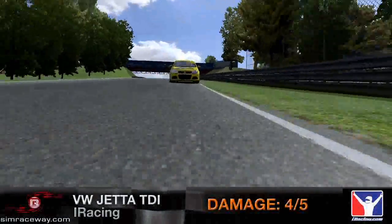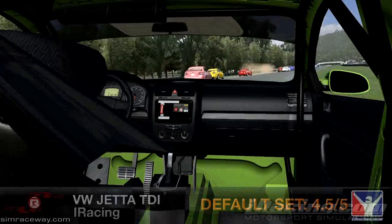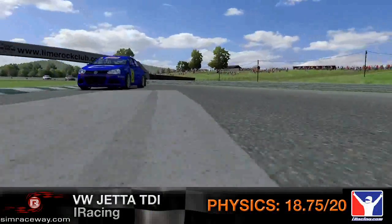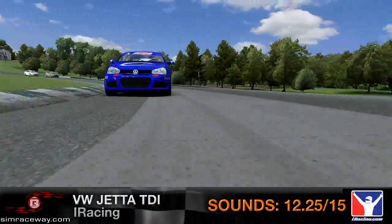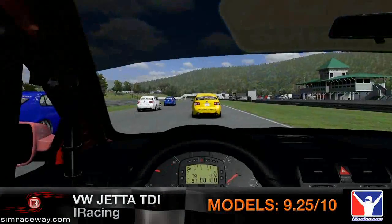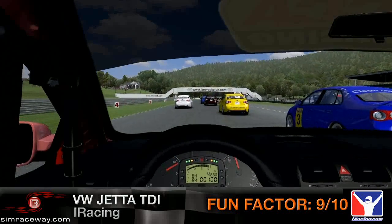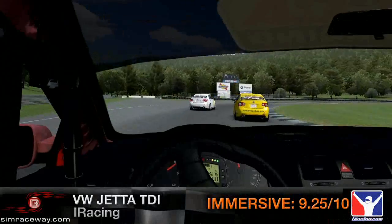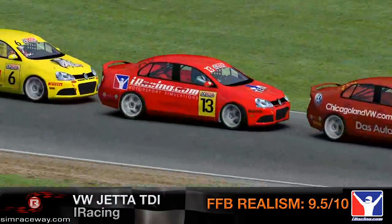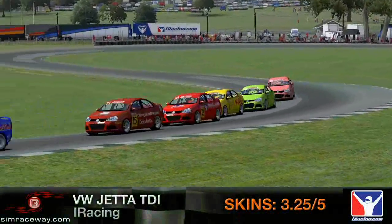They did an incredible job on the cockpit in this car — it's photorealistic. We actually gave the cockpit a 9.5 out of 10, which is almost perfect. When it comes to front-wheel drive cars, they jump, hop, and skip — like a bumper car. When you drive this Jetta, it does exactly all of that. You go through a corner and you'll feel the chattering in the wheel and the car skipping out as you go too fast. This thing feels like a front-wheel drive car — the first Papyrus front-wheel drive car ever built, and a diesel of all things.